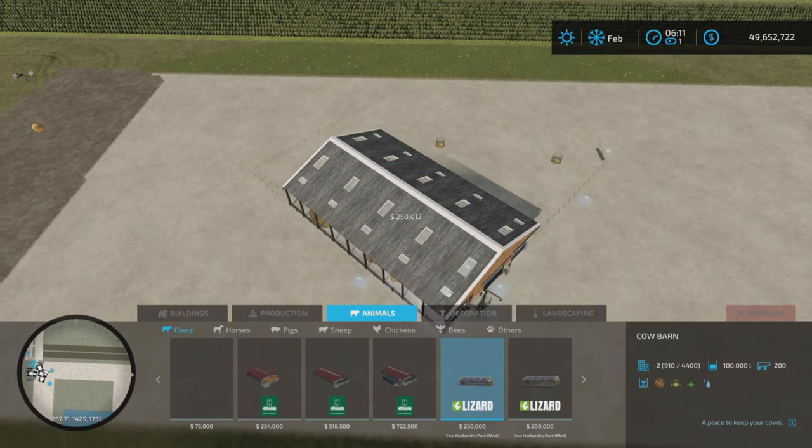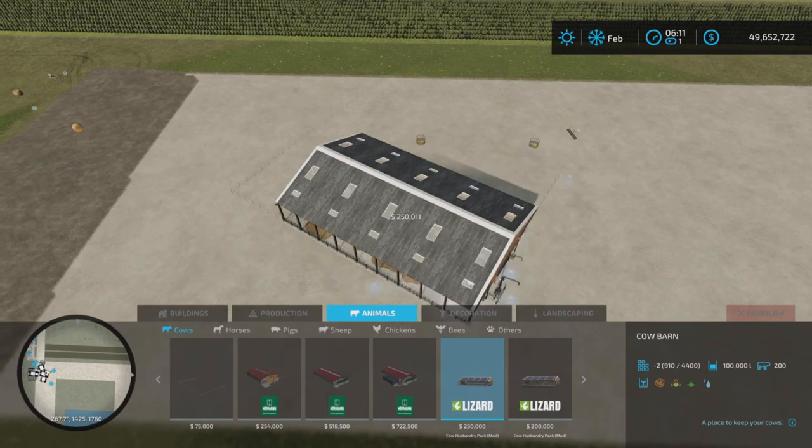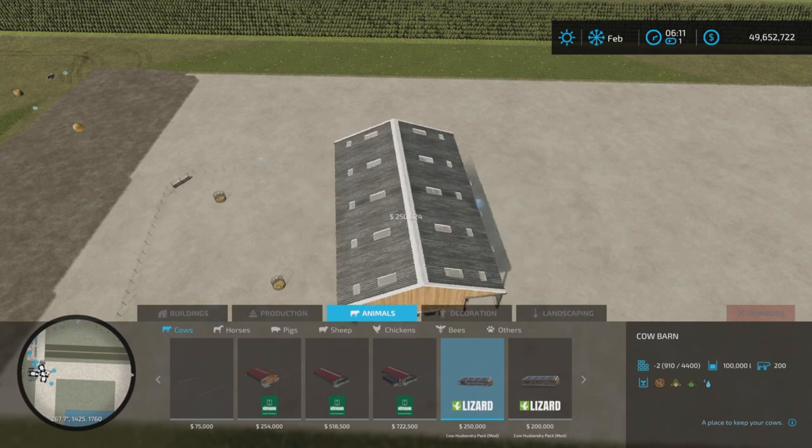The update changelog: grazing and manual water fill point added, rotation fixed, and some minor tweaks.